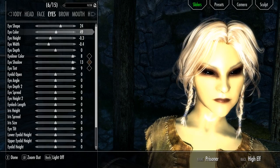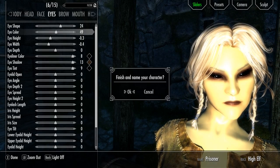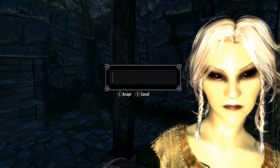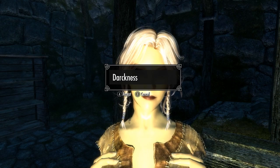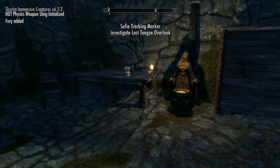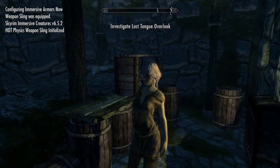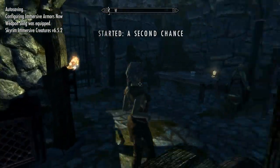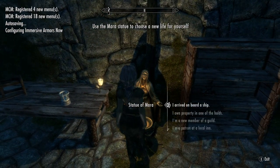I quite like black eyes like that — yeah, we'll leave that in there. Done. What can we call her? Darkness. There we go — Fury added. We could do all the body scales — the breasts and buttocks and everything — but I don't think we need to for this, really. Right, let's see where the Statue of Mara takes us for this High Elf.